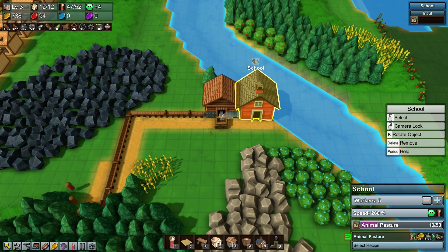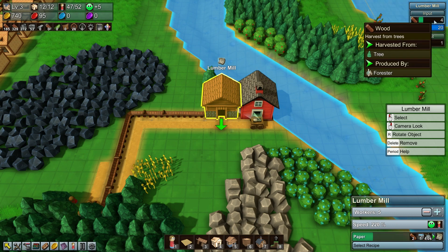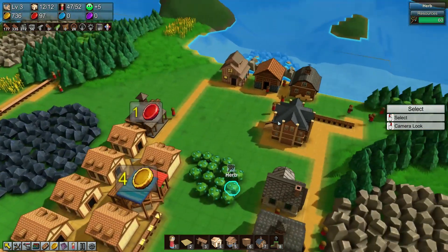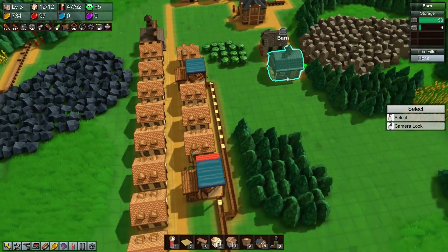That needs to get to 50, it needs to hurry up. Come on, make that paper — you've got the wood, make the paper. Takes three seconds. Oh yeah, but we've got five people in there which has boosted it by 260%. That's a pretty solid boost right there — I'm not going to lie.